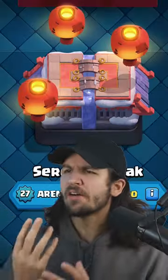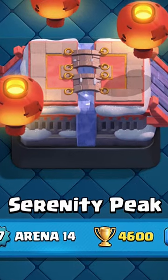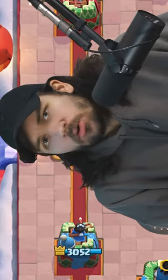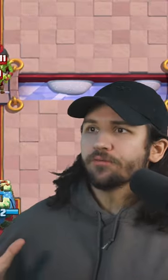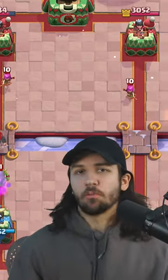At number 16, we have Arena 14, Serenity Peak. Yeah, it just stresses me out. There is snow and ice everywhere, and I have never felt serenity while being cold. Also, I'm not scared of heights, but this arena is just straight up floating, and so are these lanterns. A better name for this arena would be Stressful Peak.